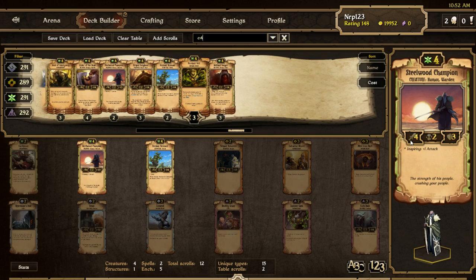He does 4 attack, which is a key number, but I think the 4 health is more important. Unfortunately, if he doesn't get played, it's really a shame because he has a really awesome attack animation — he just glides across the board, across the clouds, and slices.